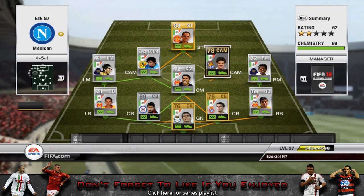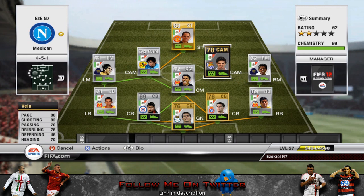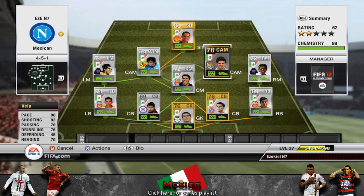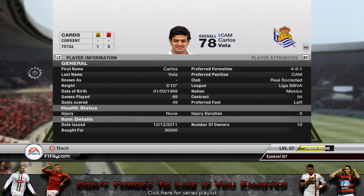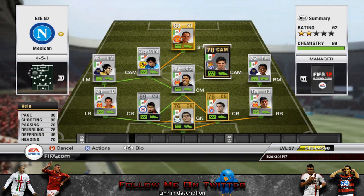Moving up to the next CAM, we have Vela. There's a silver version of him and a price difference between the inform and the silver, but I'd rather have the inform because he's never going to drop in price and it always looks nice. This guy is good without being informed anyway — 88 pace, 82 shooting, 76 dribbling, 70 passing, and 70 heading. As an Arsenal supporter I always wanted him in the team too, since he moved from Arsenal.